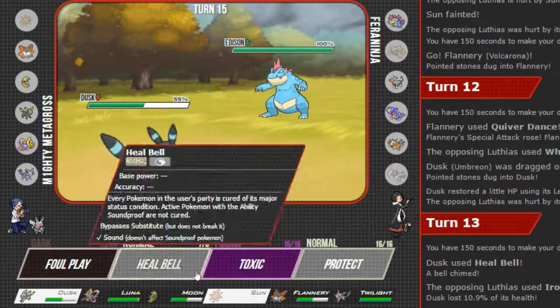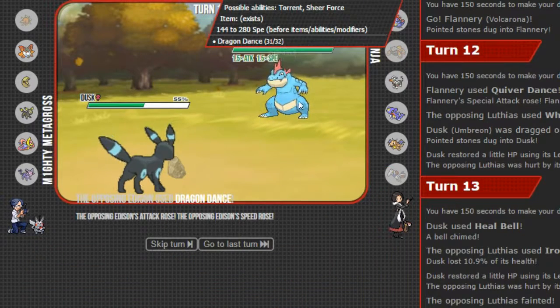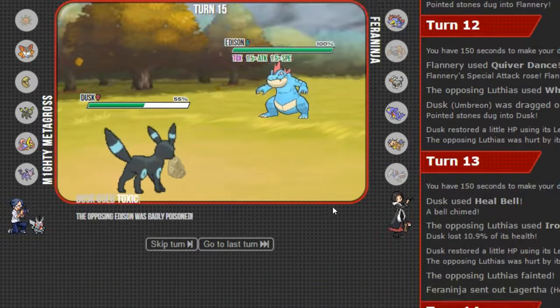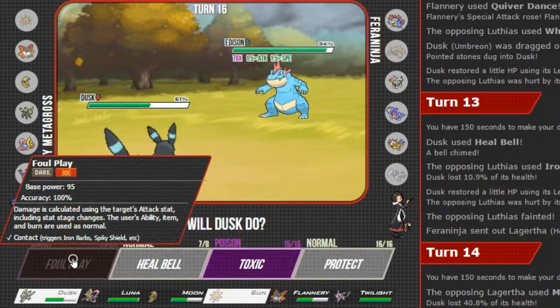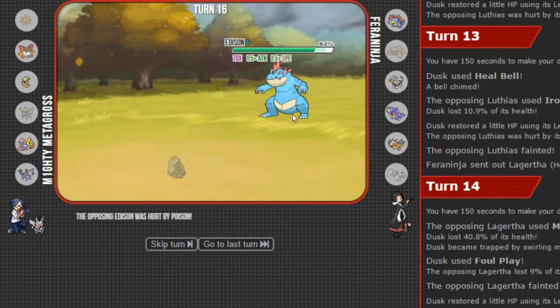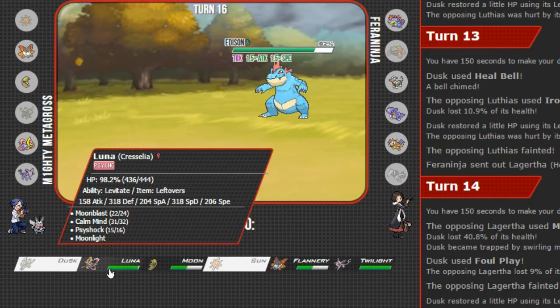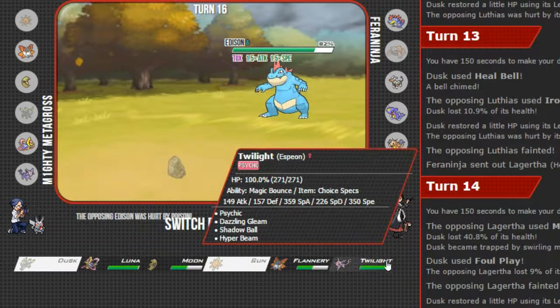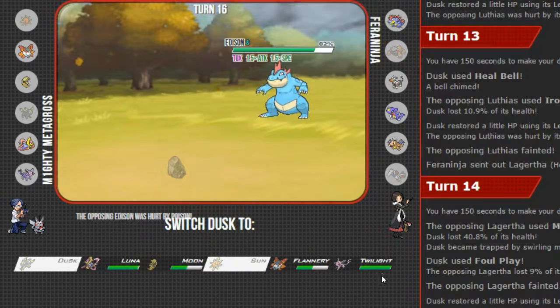Edison is your name, eh? I do believe I'm just going to Toxic you real quick. Now that you've done that, I'm going to click Foul Play. Okay, we cannot take that in the slightest. What can? That's the question. Luna can — Luna can easily take it. But I feel as though, what is 280 times 1.5... 420. Alright, so it's going to be faster.